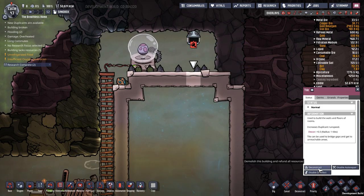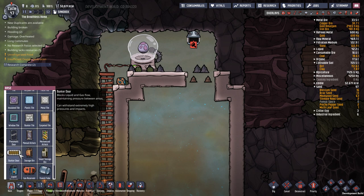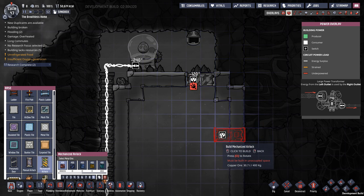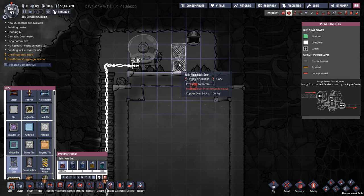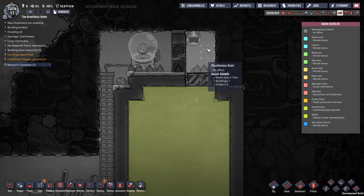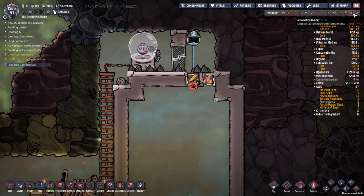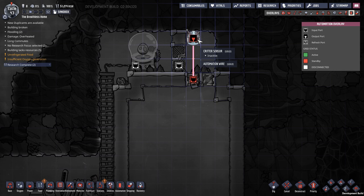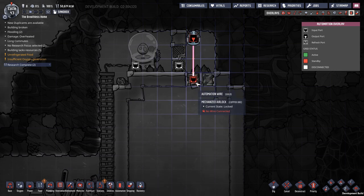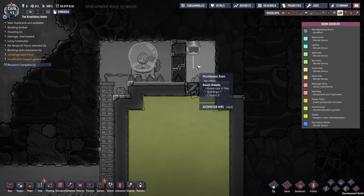I want to make a couple of other changes. I'll deconstruct these two tiles and put in a mechanized airlock sideways, with a normal door and normal tile there. If we go back to our room overlay, we can see this has now become a self-contained room. If I take my automation wire and hook it from there to there, it means as long as this is inactive — i.e. there are no critters in the room — this door will remain closed. When it becomes active, the door will open.